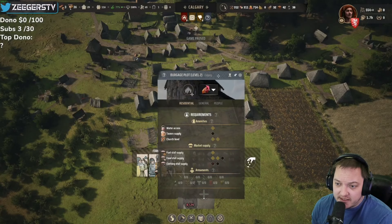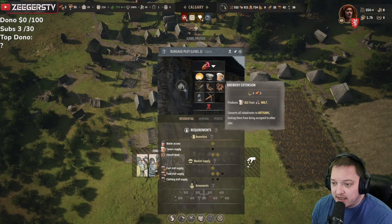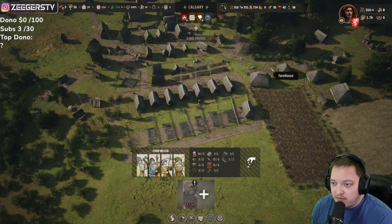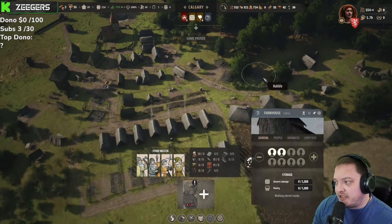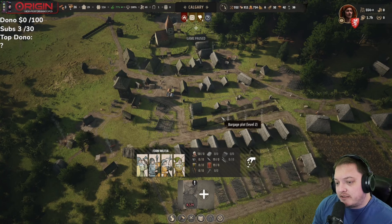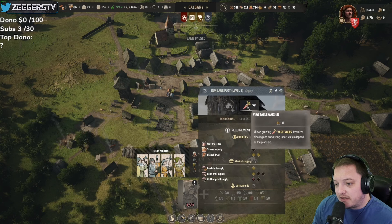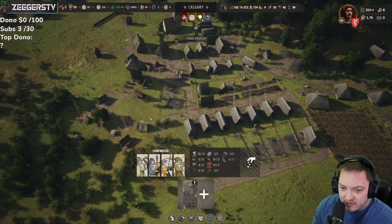Even in what they call the burgage plot — the residential housing — you can assign different things in the backyard if it's large enough, like a brewery extension, a chicken coop, or a bakery extension. You may not have the main core buildings; those will probably be more efficient, but you can base production off your residential buildings. Depending on how you set these up, that'll dictate how big the backyard is. These were the only two I was able to do something additional with — they do have to be kind of large for that.